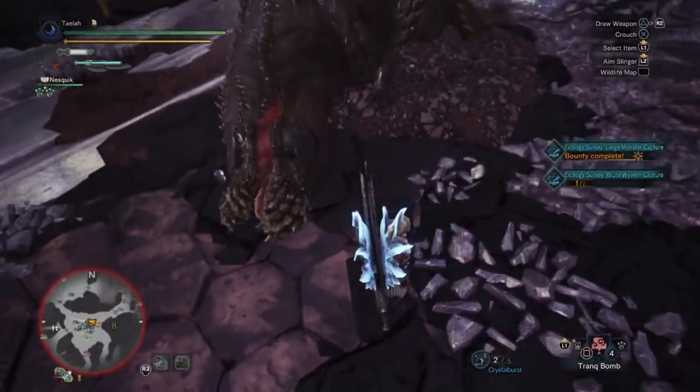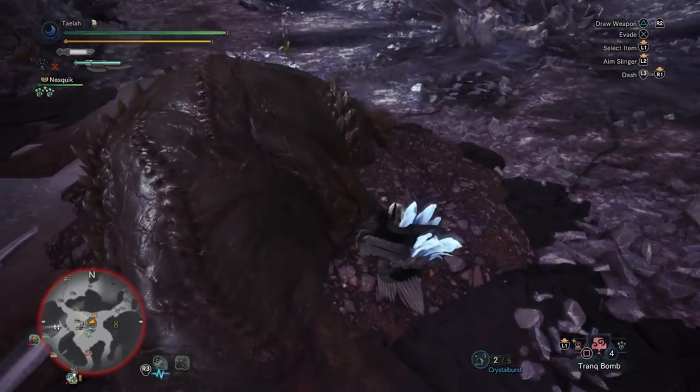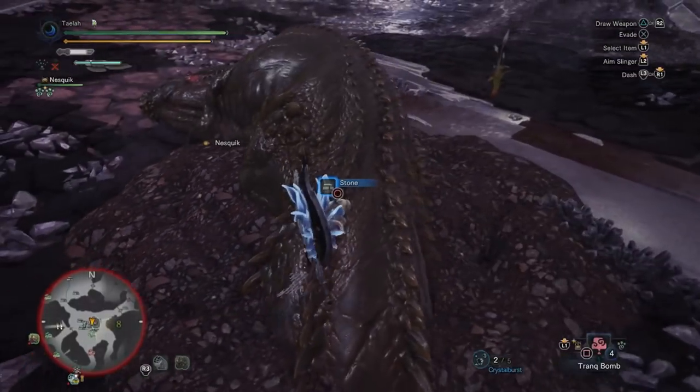I'm not going to include my whole fight here, but Deviljho is capturable. Once you've defeated him or decided you've had enough of his craziness, head back to Astera.